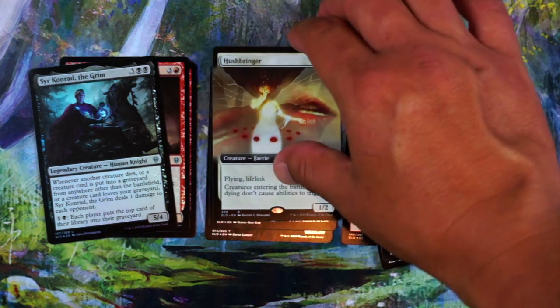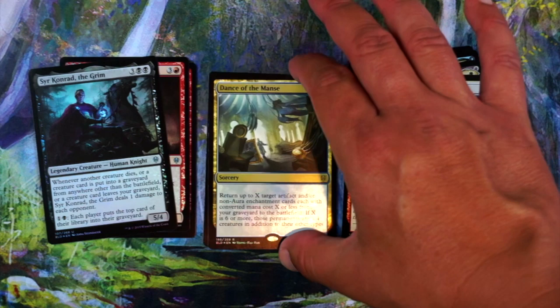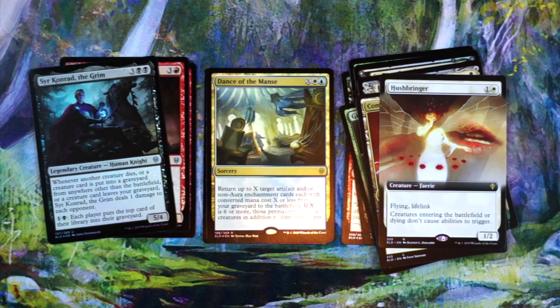I'm definitely going white. Our foil is Dance of the Manse — X, white, blue. Return up to X target artifact and/or non-aura enchantment cards from your graveyard to the battlefield. If X is six or more, those permanents are 4/4s or something along those lines. Not excited by this card at all. It's like you have to play a bunch of bad artifacts and enchantments and maybe you'll get something to go off. It might be a standard card, maybe some kind of constructed, but not limited. And a wolf token — sweet.